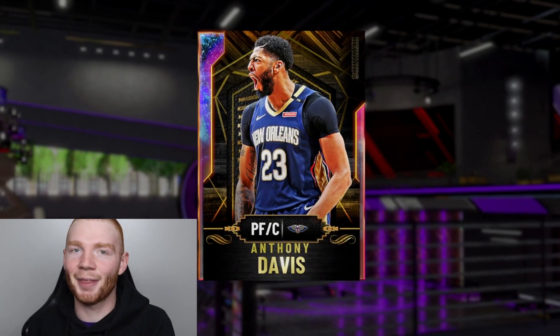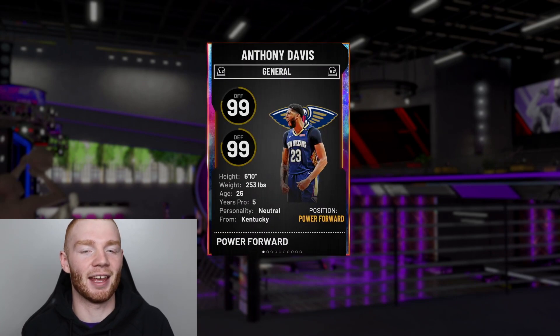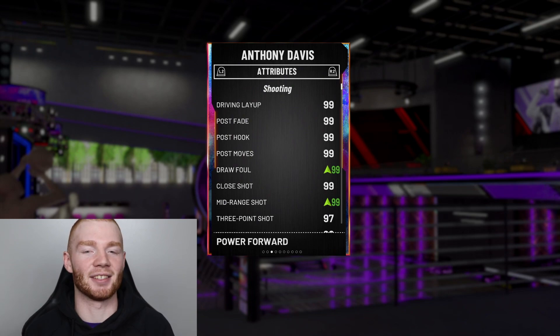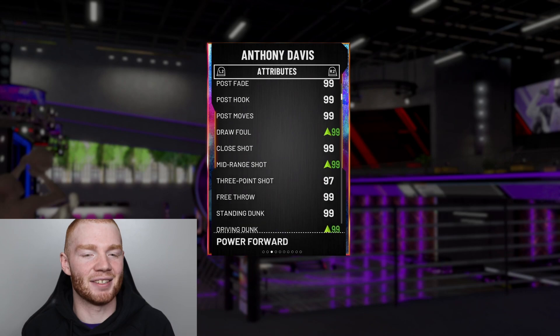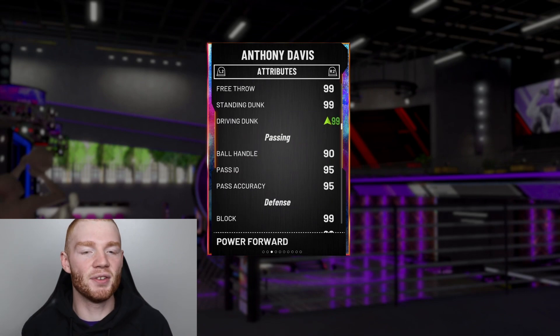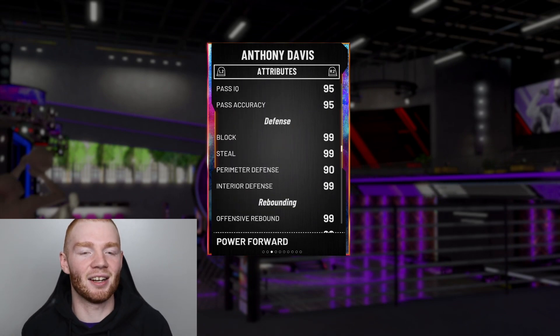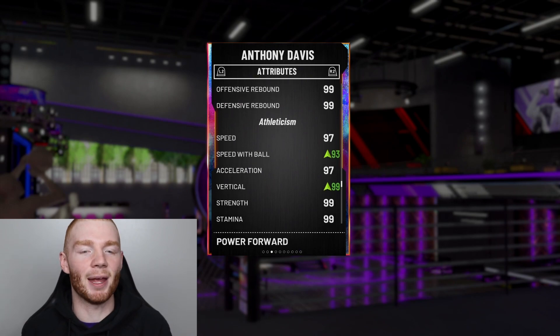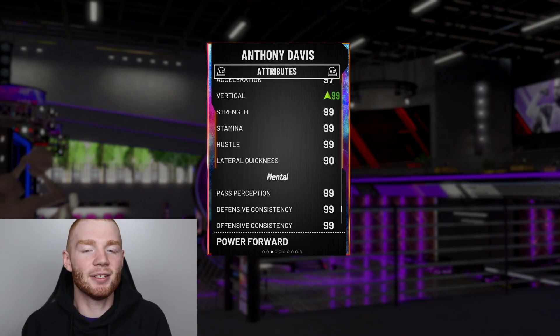At the starting center position, this one might surprise a lot of people — I prefer this card at center on the starters. He is the rarest player card in the game: Galaxy Opal Anthony Davis. We were able to get him very recently, and he's 99 on both offense and defense. Six foot ten, but that wingspan — I'm in love with it. We've got a diamond shoe and contract on him. Just look at these stats: 99 driving layup on a center, 99 mid-range, 97 three-ball, 99 free throw, 99 standing dunk, 99 driving dunk, 90 ball handling, 95 passing, 99 block, 99 steal, 99 interior defense, 90 perimeter, 99 offensive and defensive rebound, 97 speed — he is so fast — 93 speed with ball, 99 strength.